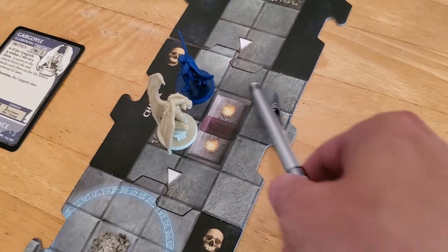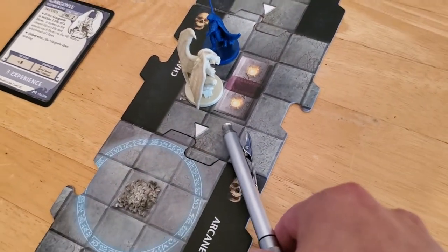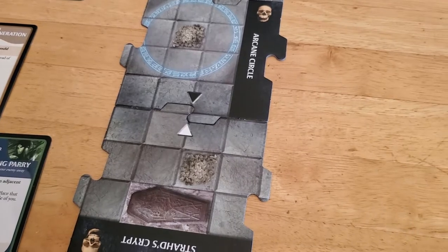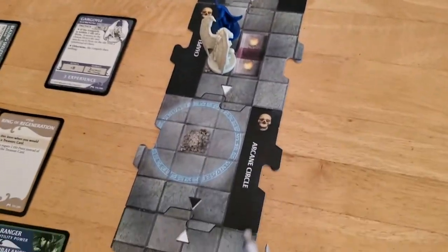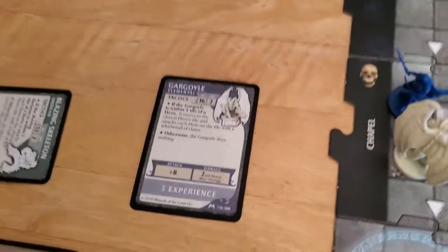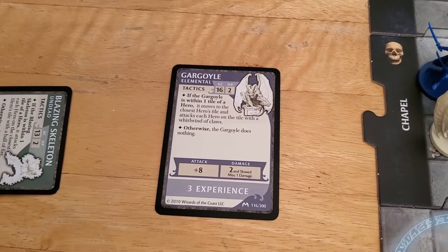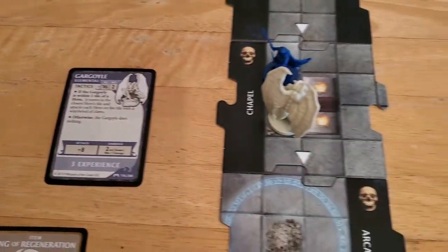Even if you miss, you can still move anywhere on the tile you want. So I could move us here, and then move one, two, three, four, five, six — basically right back where we started. That will put us more than one tile away from the gargoyle, which means the gargoyle will not pursue us. At this point, I feel like that's probably the way to go. I don't know if I want to burn another turn trying to take out this gargoyle.